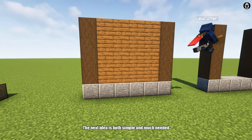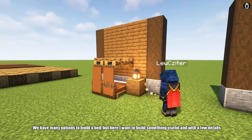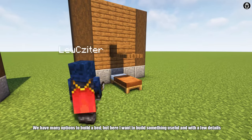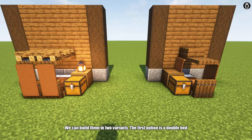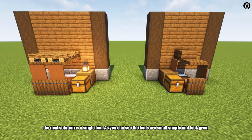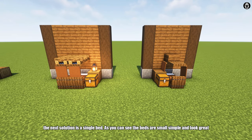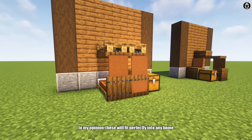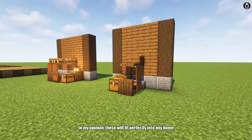The next idea is both simple and much-needed. We have many options to build a bed, but here I want to build something useful and with a few details. We can build them in two variants. The first option is a double bed, and the next solution is a single bed. As you can see, the beds are small, simple and look great. In my opinion, this will fit perfectly into any home.